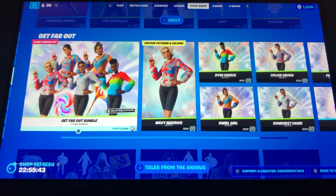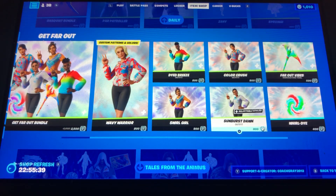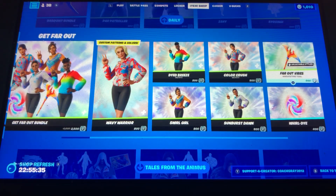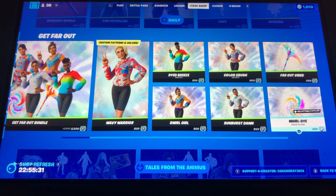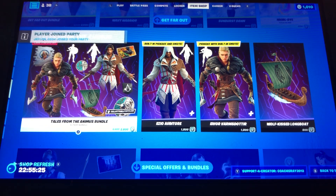The Get Far Out Bundle has returned with all these crazy sweaty skins that I don't really care for. But we also have the Far Out Vibes Harvesting Tool and the World Die Back Bling. And we have this skin — make sure this skin will be leaving soon, so make sure you guys get this while you can.